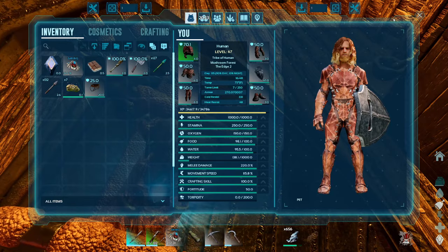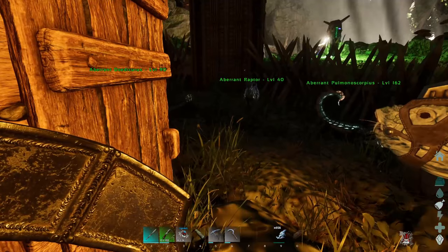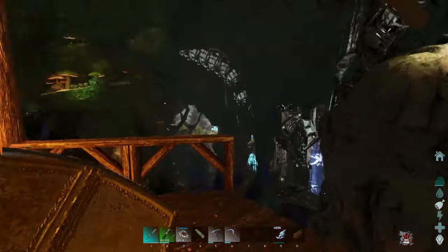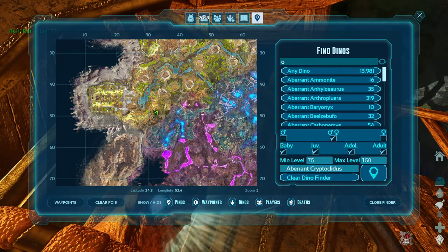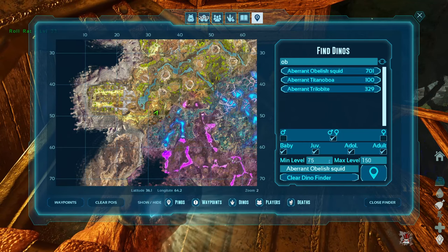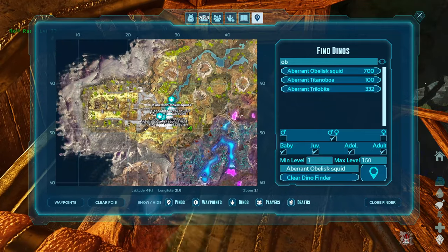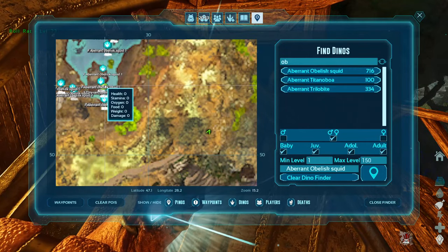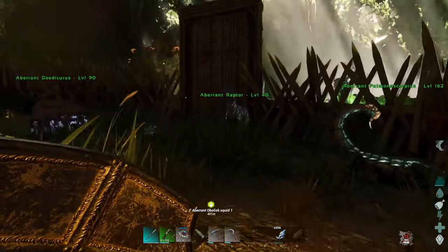That's just because the last couple times I did were on one times and they went by pretty slowly. I might drop it down, but for today we're on four times - just giving you guys a heads up. So to get that raw calamari, we need to find obelisk squids. Now, they should basically be everywhere. I need to set up my minimap correctly. And as you can see, they're everywhere down here in the water. I'm just going to mark one and go out this way.